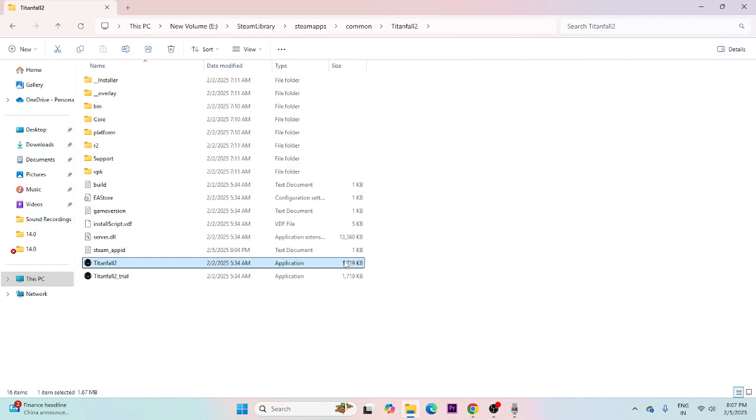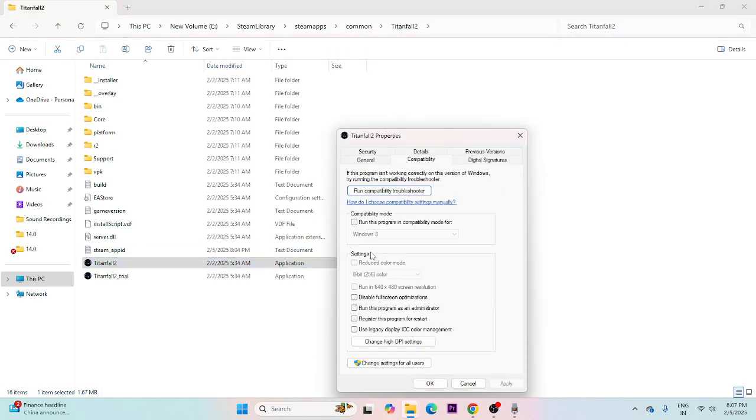Make sure you run the game as an administrator and in compatibility mode. Right-click the executable, go to Show More Options, then Properties, go to the Compatibility tab, check 'Run this program in compatibility mode' and set it to Windows 7 or Windows 8. Then check 'Run this program as an administrator,' click Apply and OK.